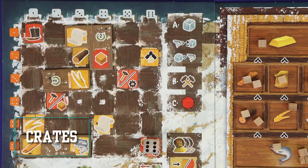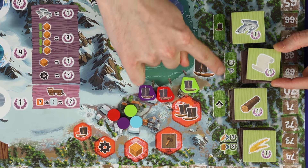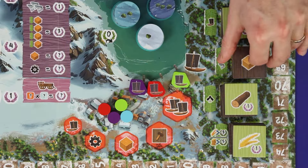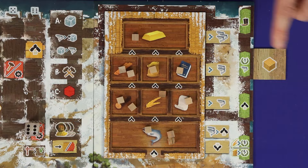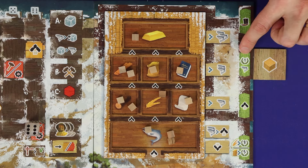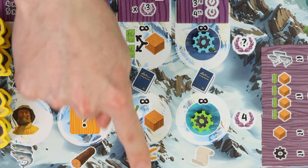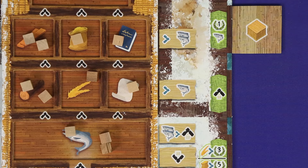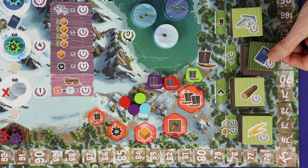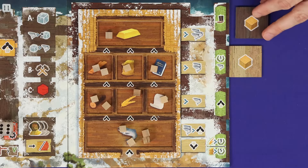The crate action allows you to fulfil an order. Choose any one order from the top of its stack, pay the cost in resources, note the action printed next to it, and place the token face down beside the corresponding pier. Then reveal the next crate from the stack. Under the standard action nothing else happens immediately — purple points are scored at end of game and the pier action is resolved when you retire. However, two technologies benefit you here: the first lets you take the pier action immediately when you place a crate, and the second lets you choose any one of the four piers to place a crate into, not just the one corresponding to where you took it from.